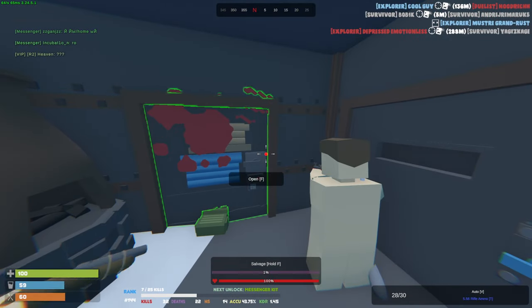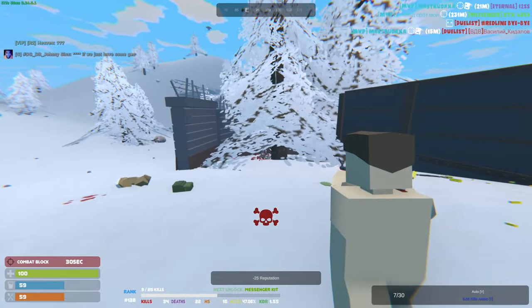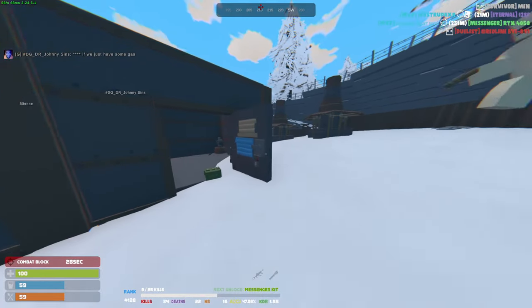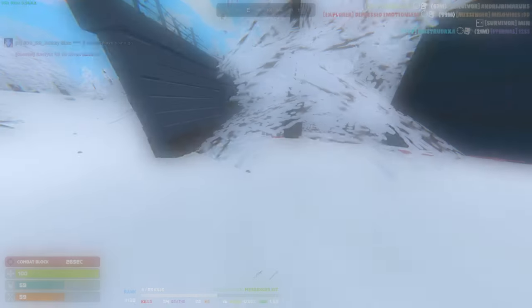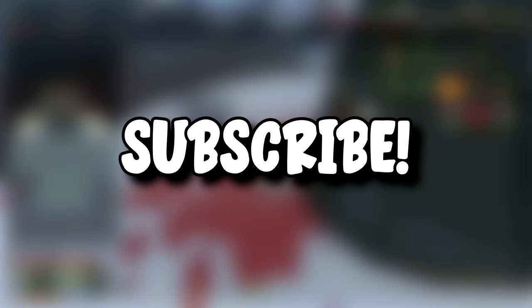Welcome back to another Unturned video. In today's video, we will go on Rust Turned and go from just a spawn to having high tier loot, online raiding, and also destroying many groups. If you guys enjoyed this video, make sure to drop a like — let's aim for 100 likes. Also subscribe to not miss any future videos.